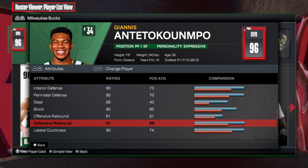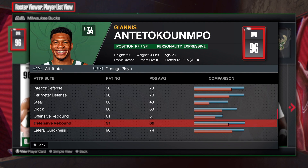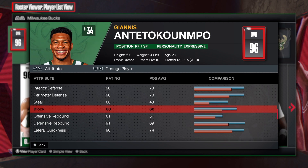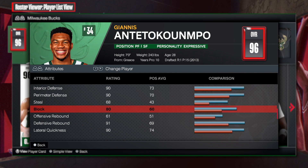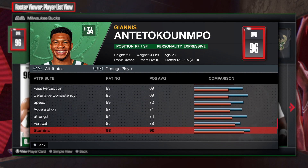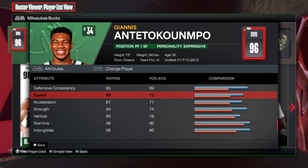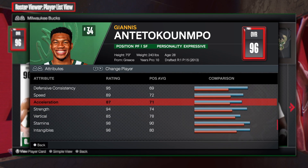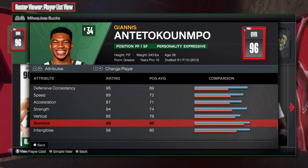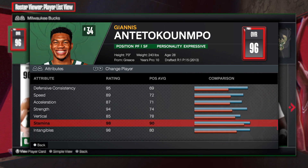Why not just go 92? But 2K can have a player that has, for example, an 80 — they'd give him Gold Anchor, you know what I'm saying? Now looking at the physicals: 89 speed, 87 acceleration, 94 strength, 85 vert, and 98 stamina.